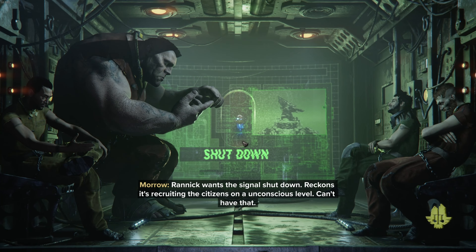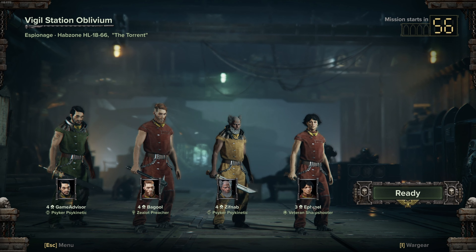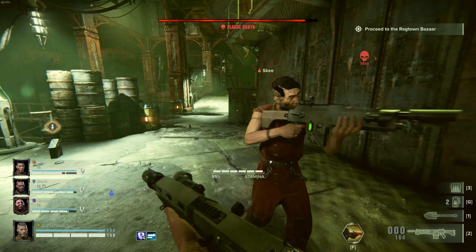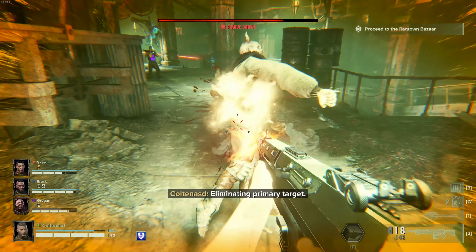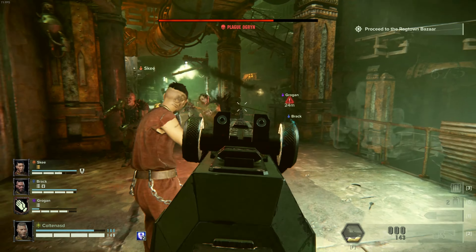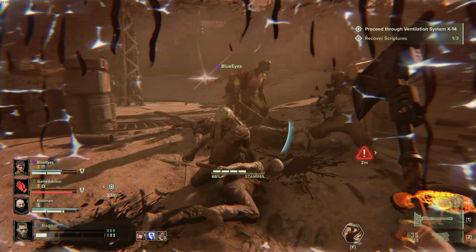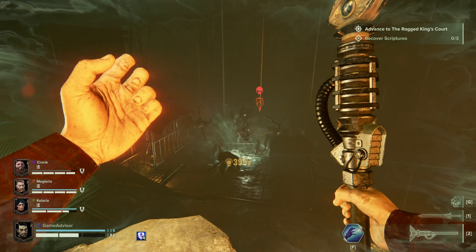As far as teamwork goes, each different class provides a different passive buff to the group. This is very important, because when you have two of the exact same class, you're not going to get a stacking buff. For example, if one class's passive makes toughness regenerate faster, having two of that class won't double that buff — you're losing out on a different passive buff you'd get from having a different class. Basically, try to bring one of each class if possible, especially once you start hitting difficulty 3, 4, and 5.